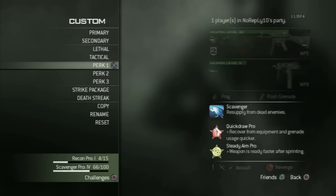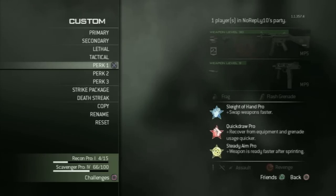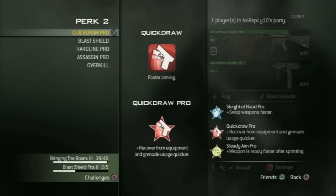Let's come to the perks. First you have Sleight of Hand Pro — you should use it. Then perk two: you should use Quick Draw Pro if you rush a lot and you have to aim very fast. This is the best perk you can use for that.